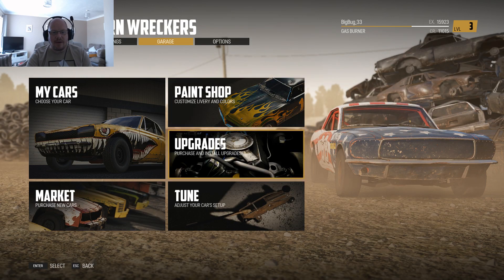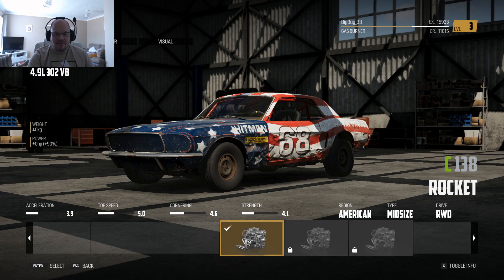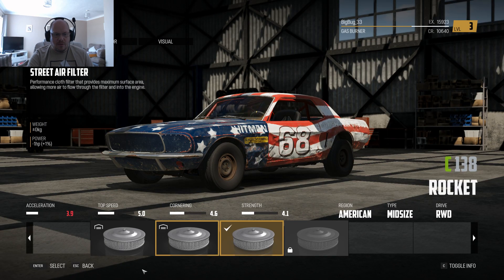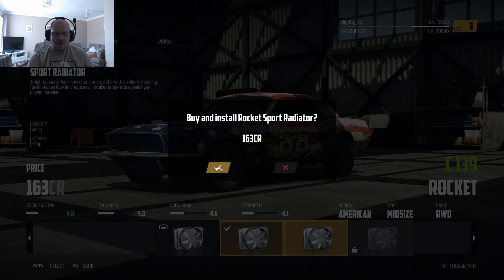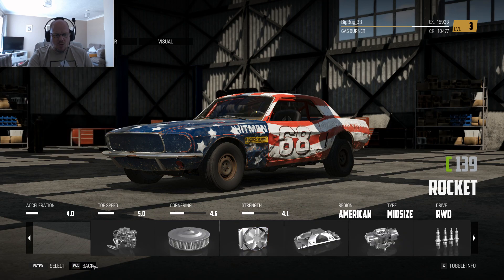Before we do that, we're going to go to our garage and just see what upgrades I have earned. I haven't got an engine upgrade yet, so we'll go to air filter. I have got an air filter upgrade which ups my acceleration, so we're going to put that in. We'll check the cooling system — I have a cooling system upgrade, it seems to up the acceleration for some reason. It didn't change the figure but it did move it slightly.